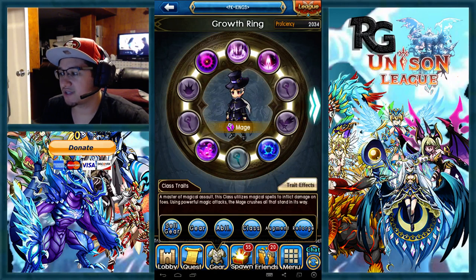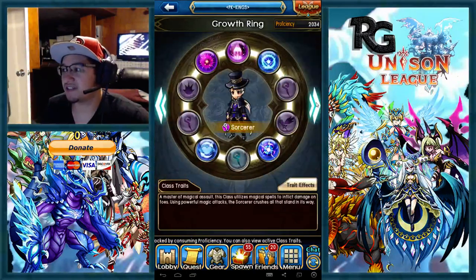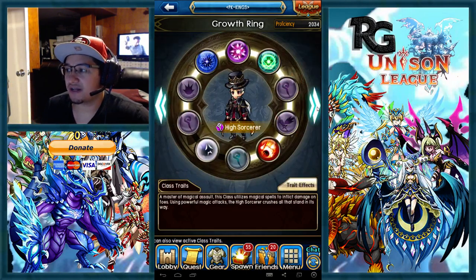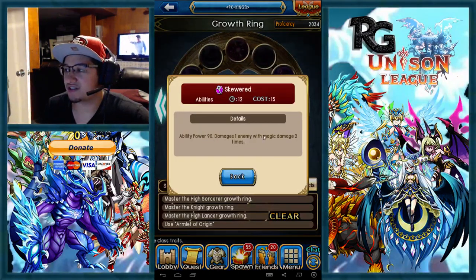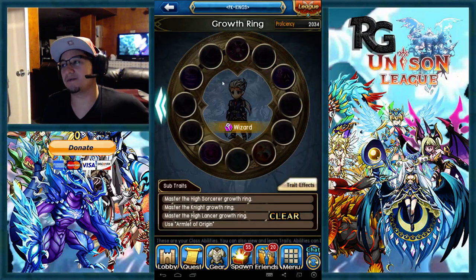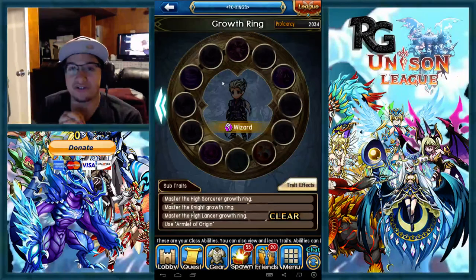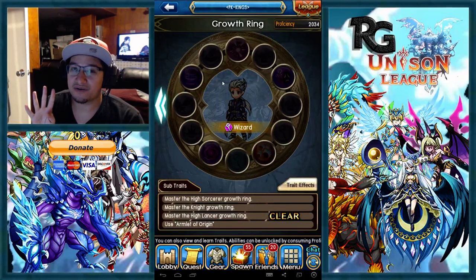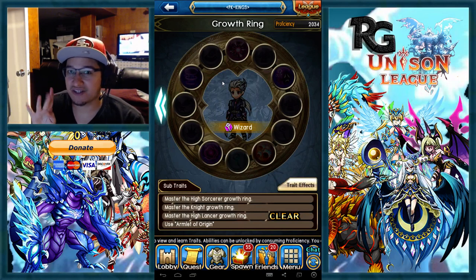Let's get started with the best possible loadout that you can do as a mage right now — at least in my opinion what you would want to do and what you should strive to have. The best guaranteed 100% would be: pop ether exchange in there, you want to hit up skewered right here, and you want to get meteor rain. Now this is only going to work with at least 4 of the magic testament staves.